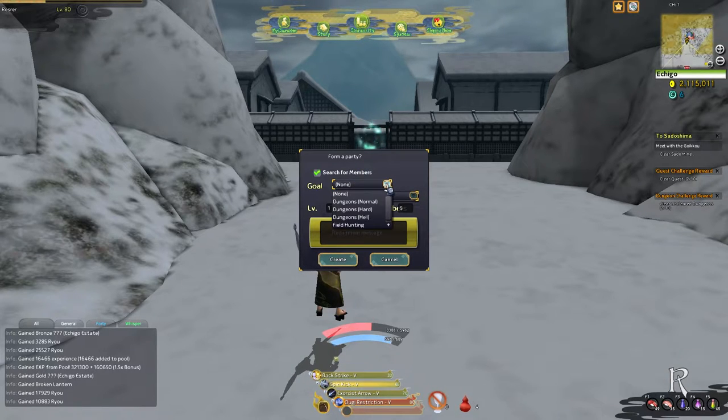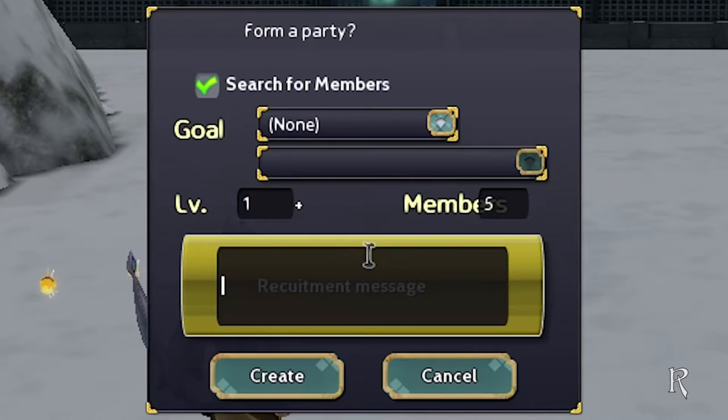Afterwards, a box will appear that can be customized. You can select your objectives, type in a message to alert others about your party, and select the level range of potential members.